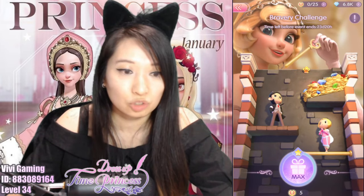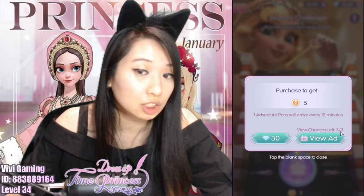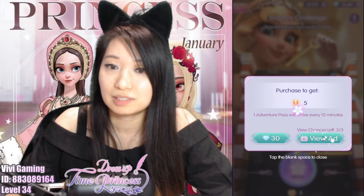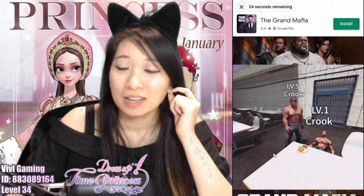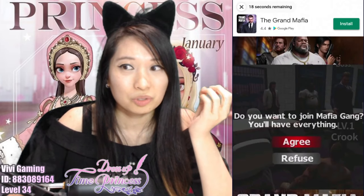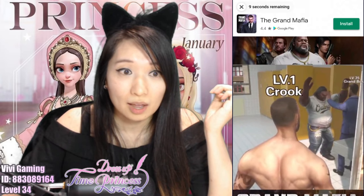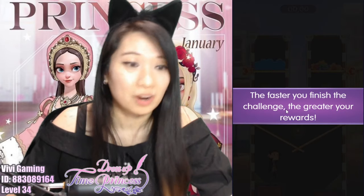One thing you can do is continue watching ads and get an additional three attempts, or you can spend 30 diamonds for another attempt. But I ain't gonna do that — give me the ad. I love that you can watch ads for another attempt. Also, when you fail a stage, you can watch an ad to redo the stage. That's really nice. Ad is done — there you go, another attempt.